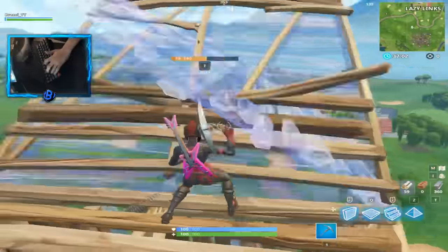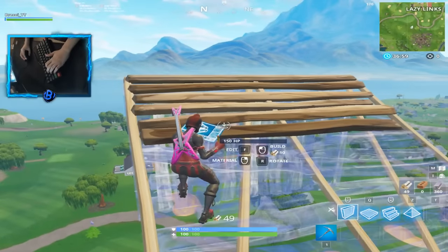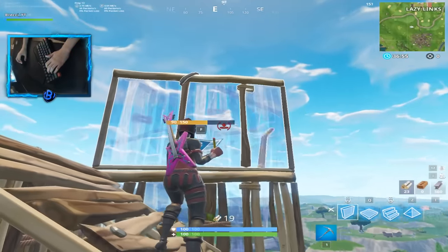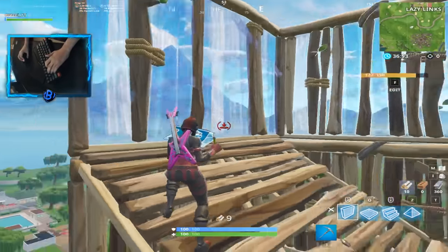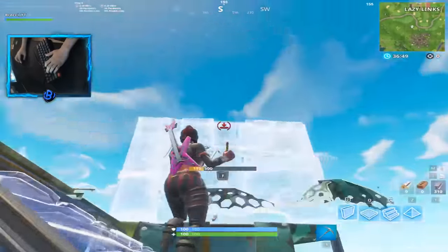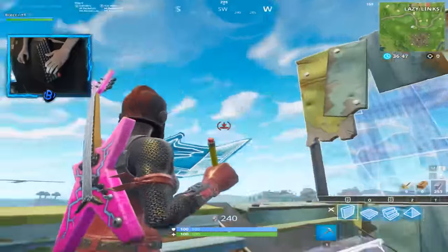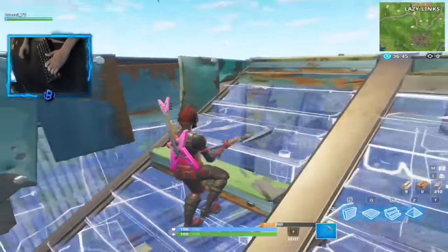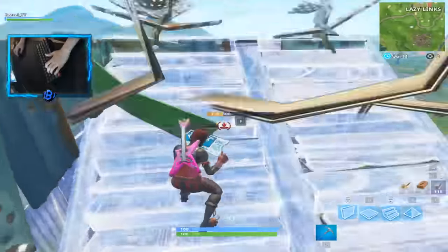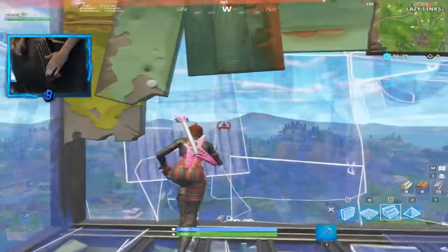I'm going to show you guys more slowly how to do it. So here it is: place a wall like this, place a wall, place a wall to the right, circle around, place one right here, place a floor and stairs. Again, place a wall right here, wall right here, circle around in motion — wall right here, wall right here, wall right here. Just keep doing that, okay?